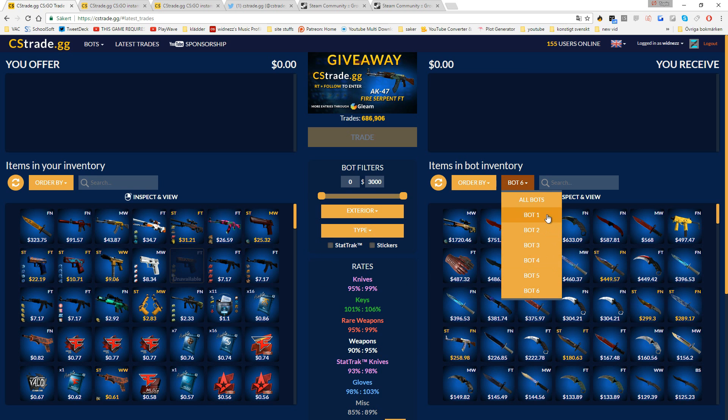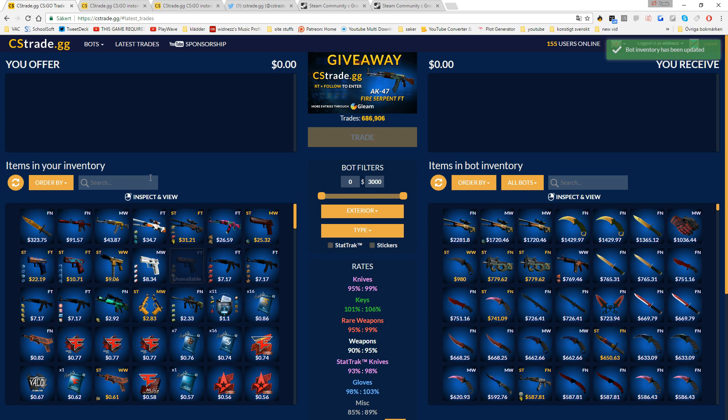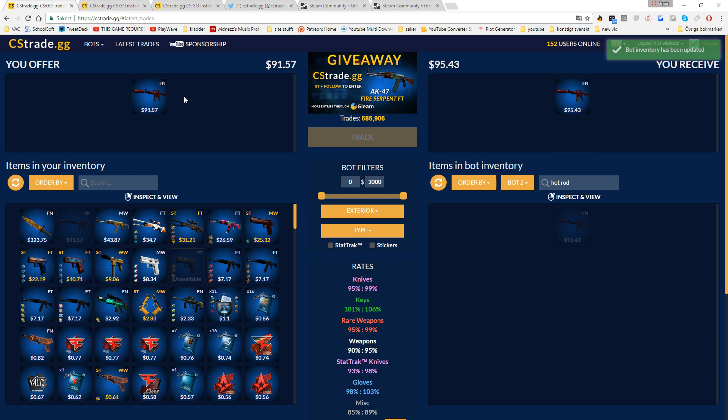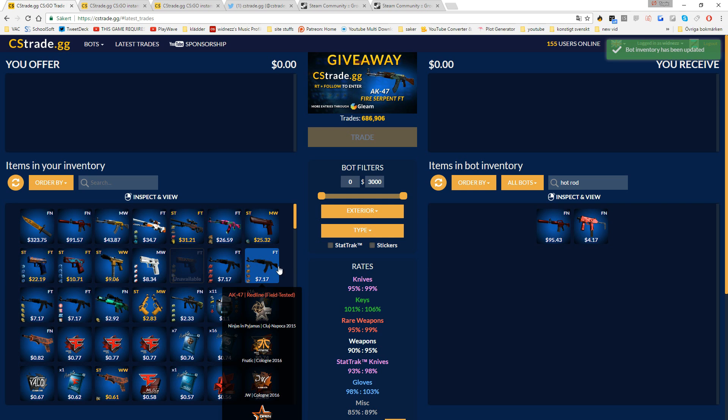You can also look through the different bots — all bots and all items. You can't trade from different bots at the same time. Another thing to think about: they always add a percentage to their items, so their items are always going to be a little bit more expensive. This makes sense because the site has to make profit somehow. If we search up Hot Rod, you can see theirs is a little more expensive than mine — just about $2, roughly a 2% increase. Very minor when you trade bigger stuff. The best way to use these sites is probably to trade smaller items into bigger items — that's how you make the most profit.